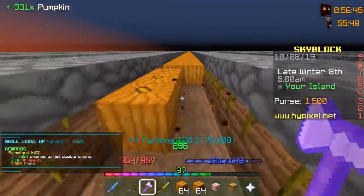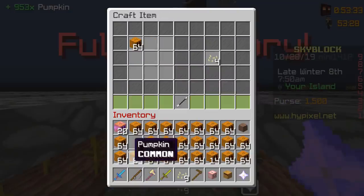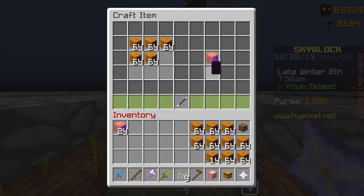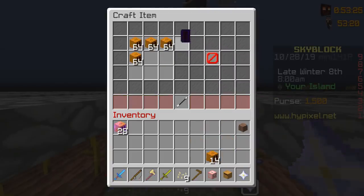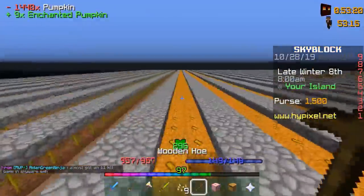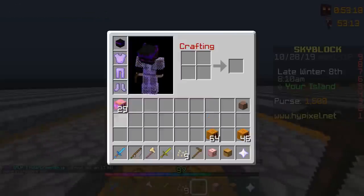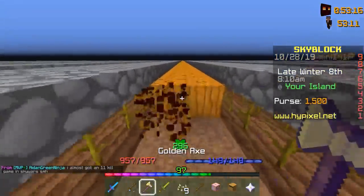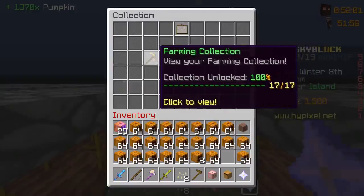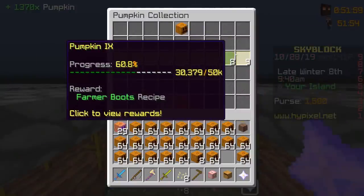And there it is! We're getting so many pumpkins, actually we might be able to make the farmer's boots from one harvest. Look at this — we've only been through like what, five rows, and we have almost half. We've been through like a quarter of this and we already — it's gonna be close, I think we might be able to craft the boots by the end of this. If you go to the collection, farming, pumpkin, farmer's boots...